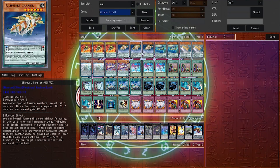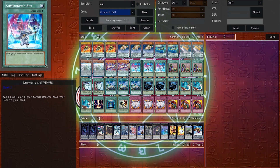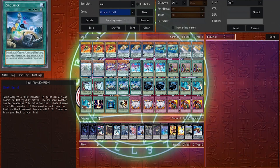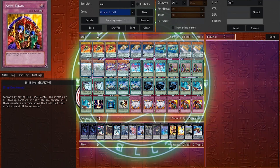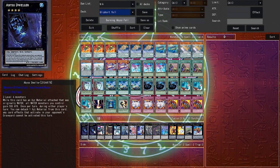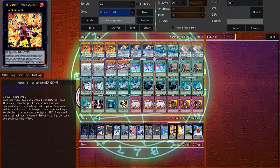Next up we have the pay-800 deck, Qliphort. Klee was also pretty consistent with Scout, Summoner's Art, Saqlifice, and Monolith. But what really made the deck was the sheer amount of broken traps that it could main. Vanity's Emptiness is broken, as I explained earlier, but Skill Drain has perfect synergy with the Qliphort monster lineup. With Skill Drain, you not only floodgate your opponent, but beef up your monsters in the process.